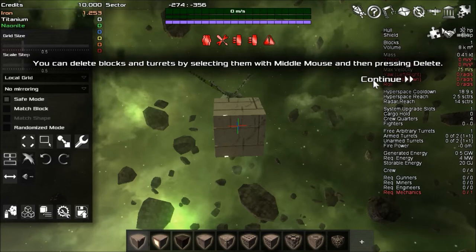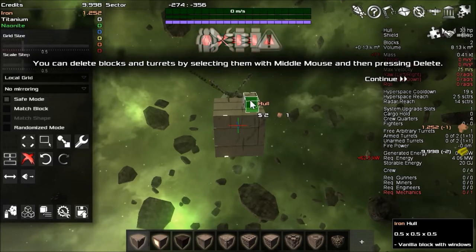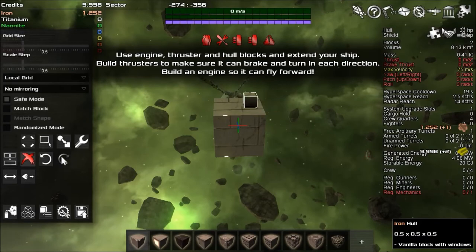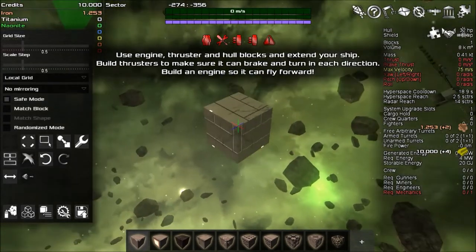You can delete blocks and turrets by selecting them — use the middle mouse button to select — and then pressing Delete. Where's the delete button? Oh, the one that says 'Delete' on it! Jace, you are a clever boy. Which is the front and which is the back of the ship? The large green arrow says this is the front.